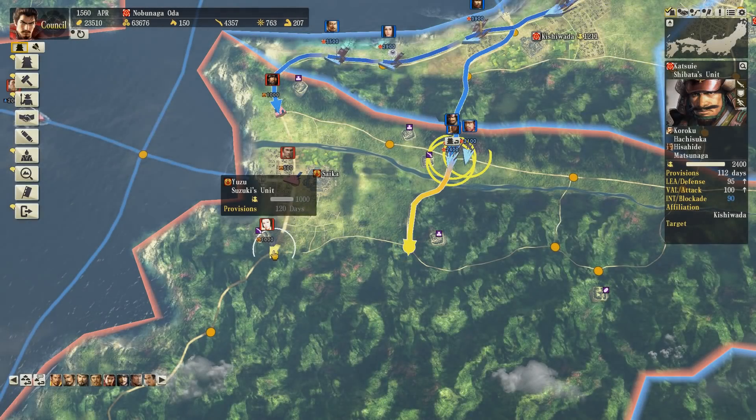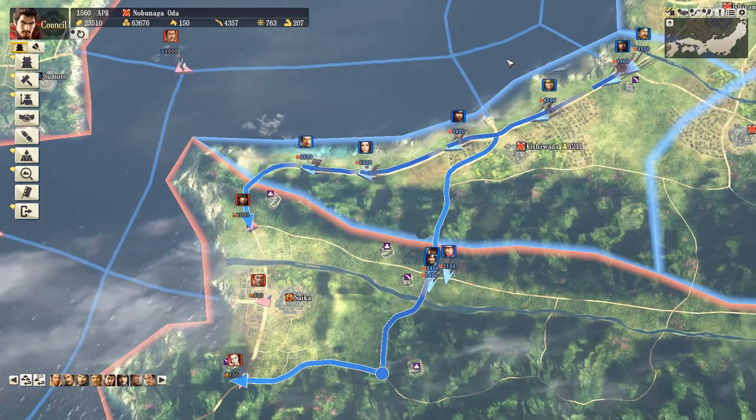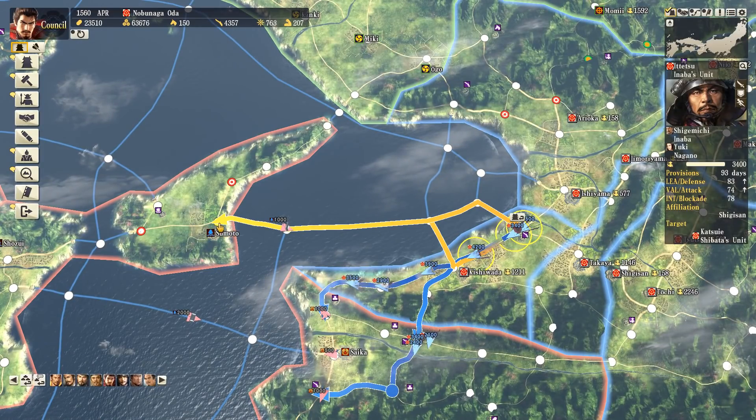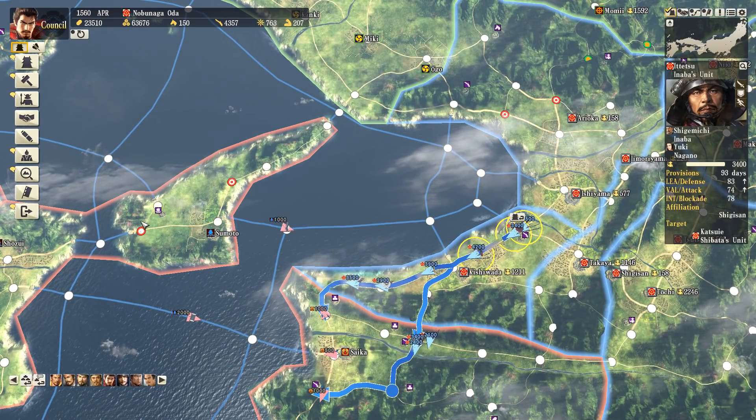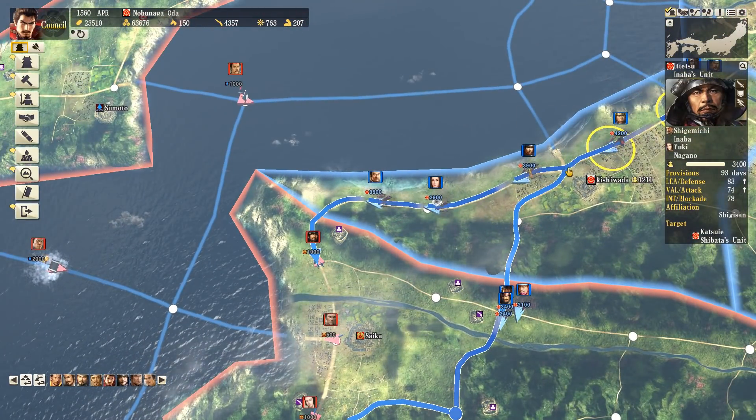Here's our push against the Saika. We can use mountain roads here to our advantage, sneaking troops around the back of the enemy's main position while we make our frontal attack. I also considered sending my rearguard troops to attack Awaji Island - maybe I don't need these troops for this push and could just go do something else.